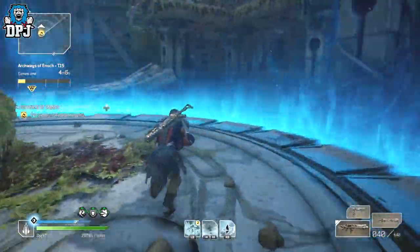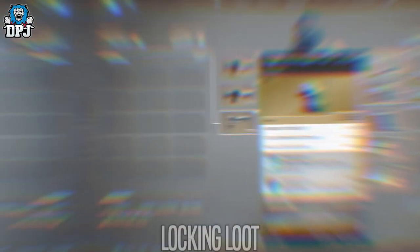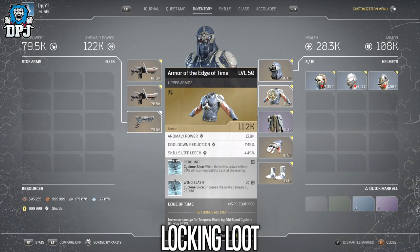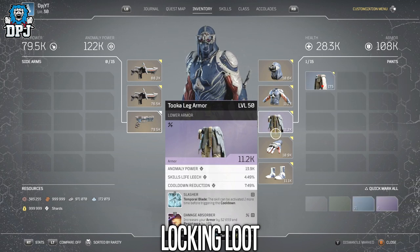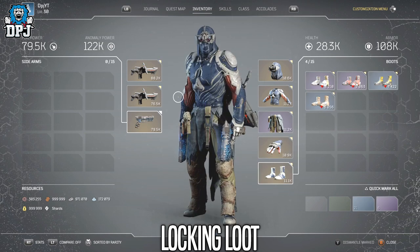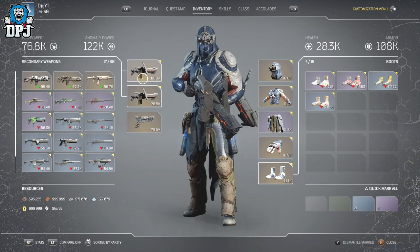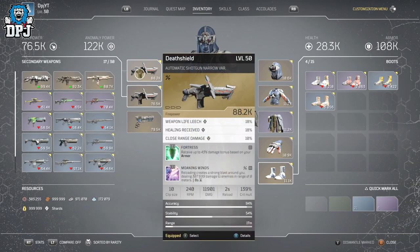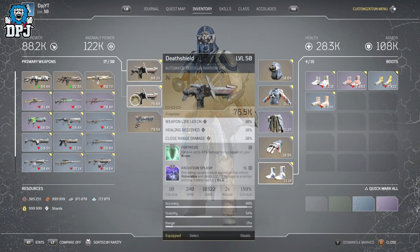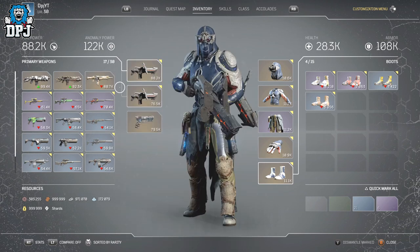Starting at number 5, the feature to lock items. This is something I know the whole community has wanted for a long time — like we see in Destiny, a quick toggle button which allows us to lock items, stopping us from accidentally dismantling them, which I have done more times than I can remember. This would make that quality of life so much better within the game.